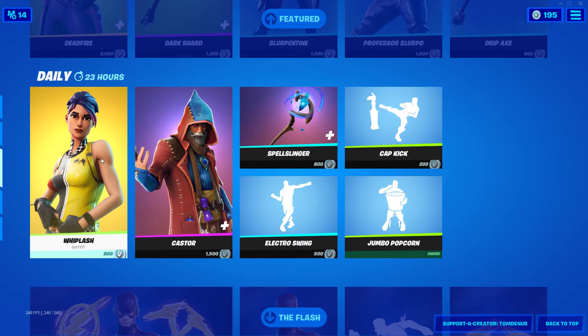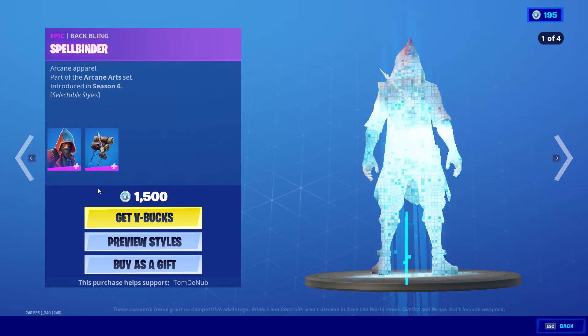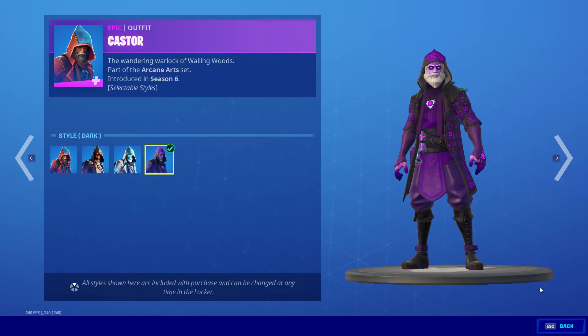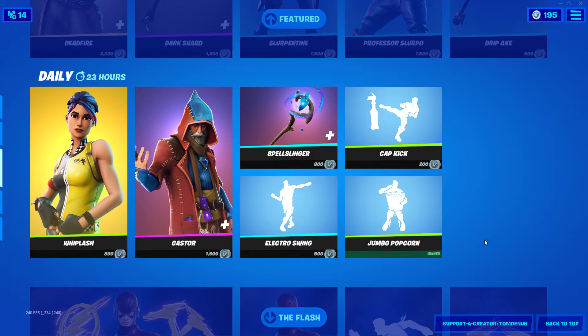Drip Axe Whiplash is back again — nice skin, fight under a few bucks. Caster is back with fire, ice, water, and dark styles — not bad at all, not bad for the price.